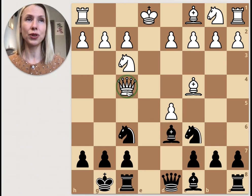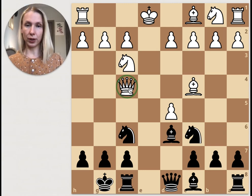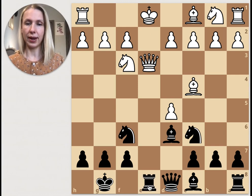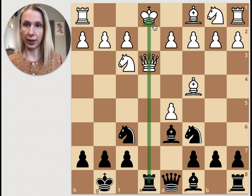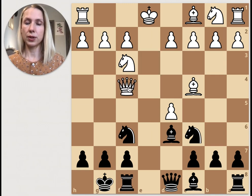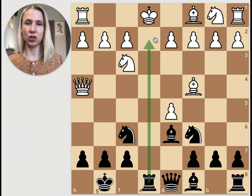White takes on d5, and black plays bishop d6, attacking the queen which was moved early and is always in trouble. Note that the queen cannot go to certain squares because rook e8 would pin it against the king. So the queen must move away, but rook e8 check is still a good idea.